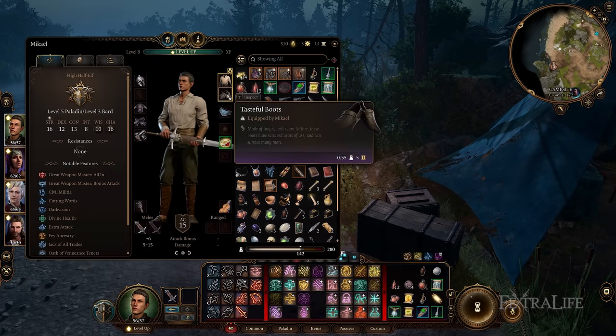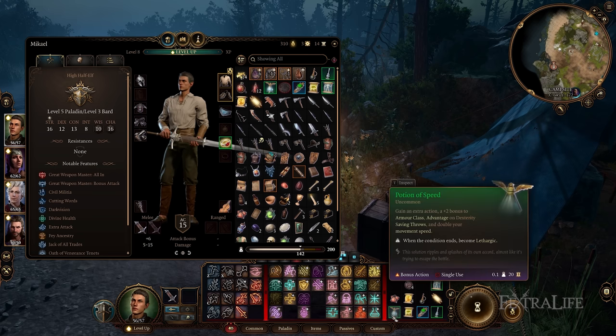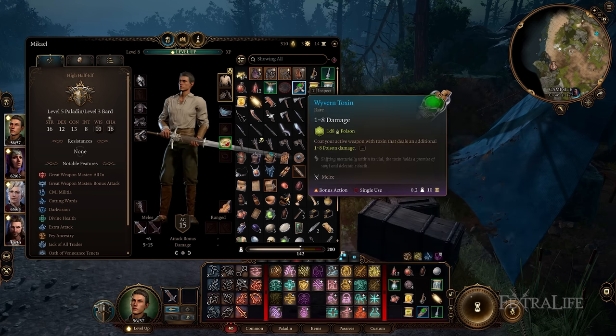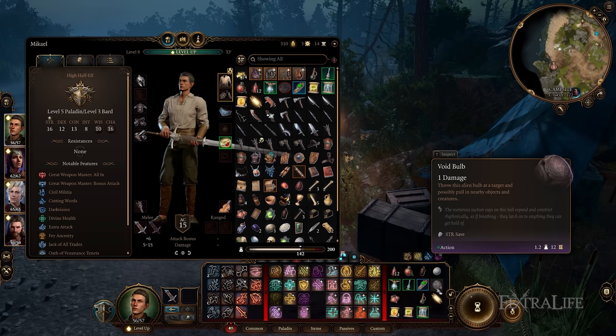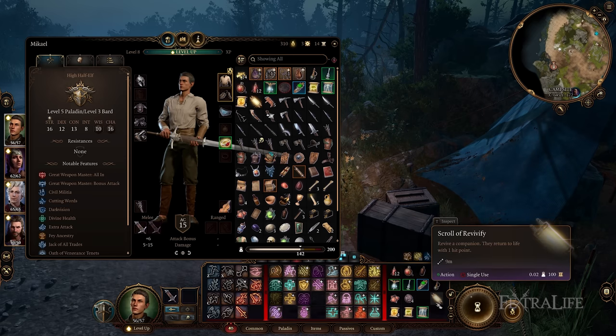You can do the same thing with consumables. If you open your inventory with the bar unlocked, you can drag consumables to the right-hand side of the bar so you can see how many health potions, revive scrolls, or other scrolls you have available during combat.